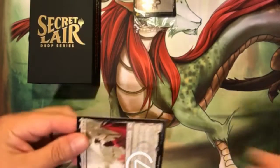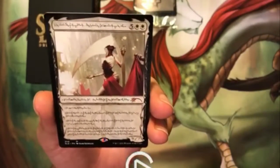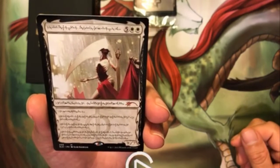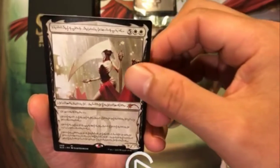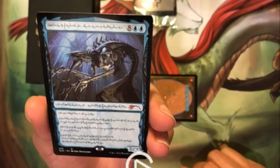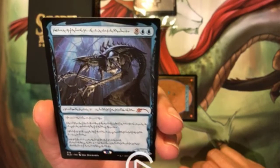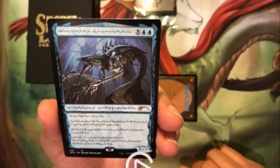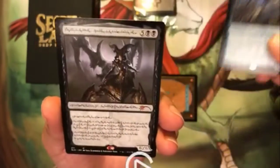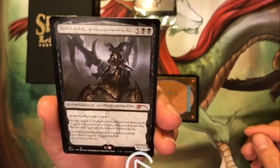Here's the first one — this is the white one, very nice. And then we get to the next one, beautiful. All in Phyrexian language, so for all of you that can read Phyrexian, this is very nice. Let's move to the next one — very nice.